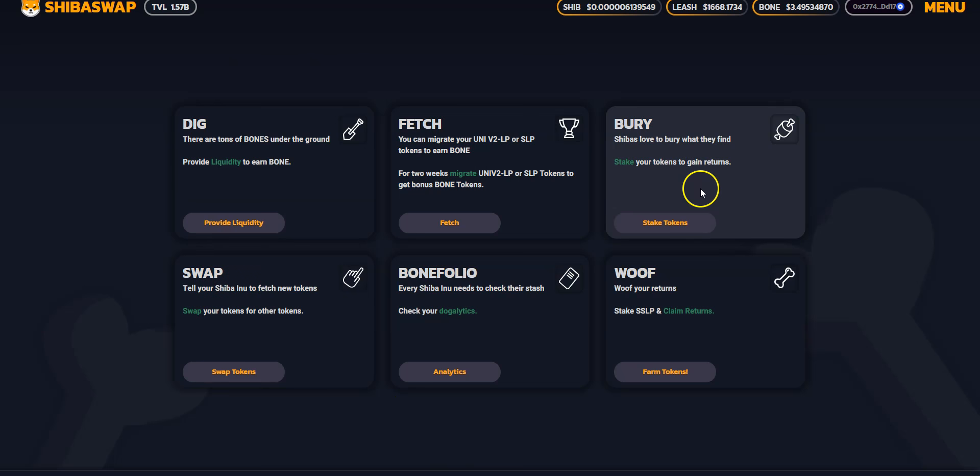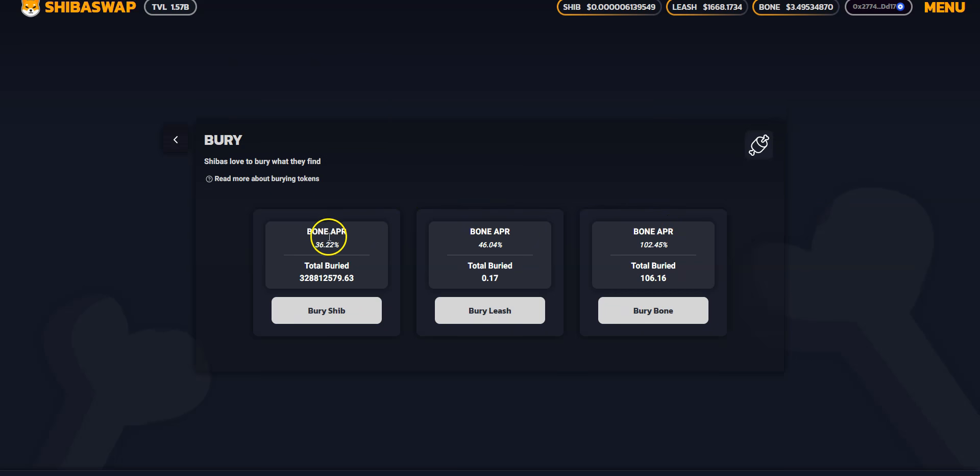Throughout the liquidity event there have been two mechanisms you can use to gain rewards. One of them is burying, which is the more popular one, also known as staking. The other one is providing liquidity — digging and yield farming. I've used a combination of both, and I'm going to show you how much rewards I've received so far, then we'll look at the portfolio.